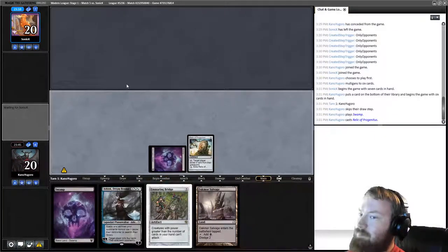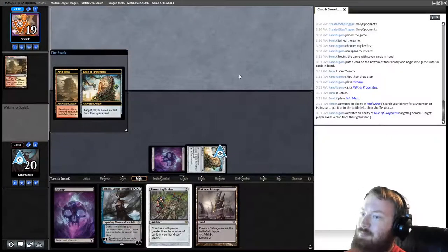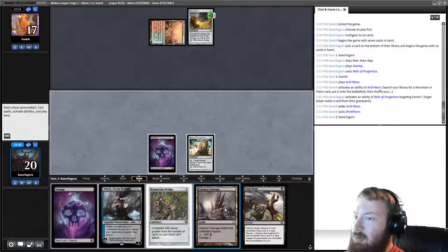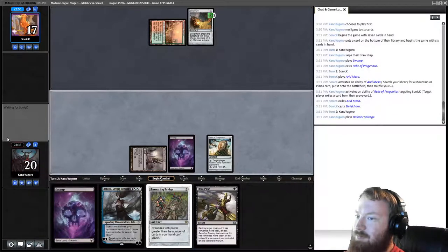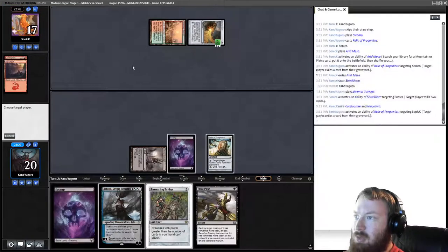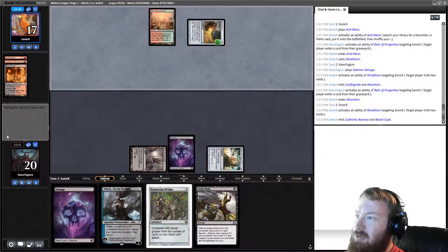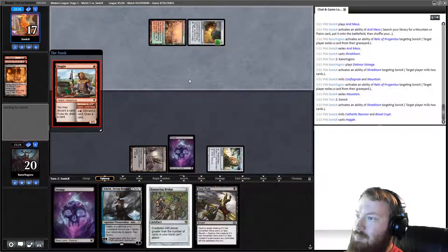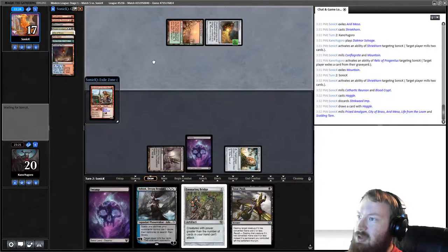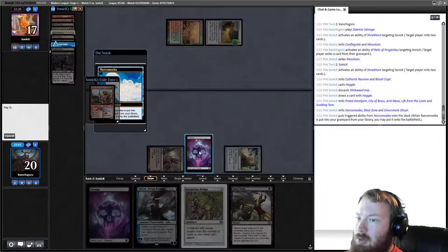Opponent mills two cards — we exile one. They don't mill any dredgers. They Haggle, discarding Stinkweed Imp, then dredge it — now they can dredge Loam. A Narcomoeba — we go ahead and nuke the grave. That gives us Davriel. Opponent plays Forgotten Cave. We draw Smallpox, play Swamp and Ashiok, then mill our opponent — hitting Scalding Tarn, Ancient Grudge, Arid Mesa, and Copperline Gorge.